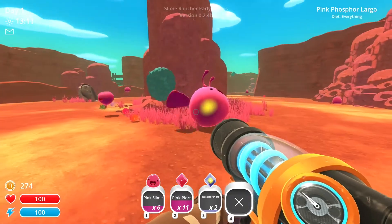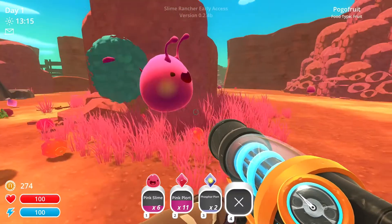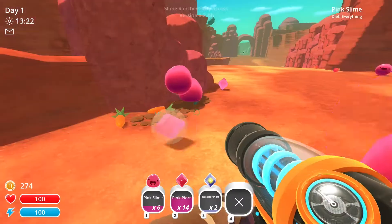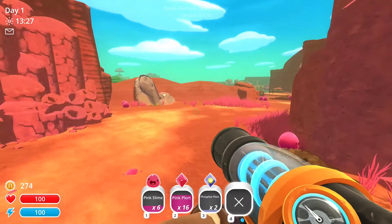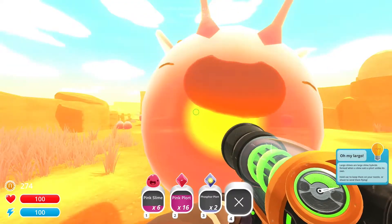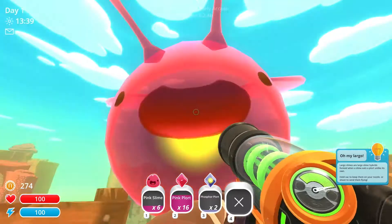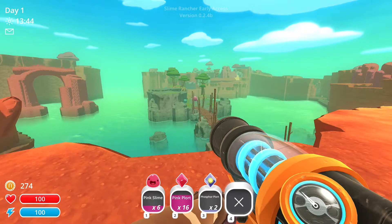Whoa, what the heck? Did he eat like a pink guy? Slimes eat slimes — largo. So if they eat a plort, if they eat each other's poop, then they get big. That's gross. And he vanished — so it takes him a while.